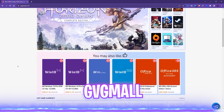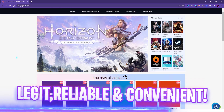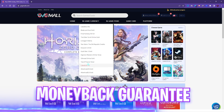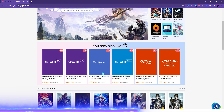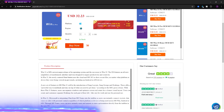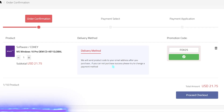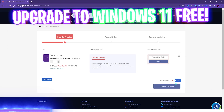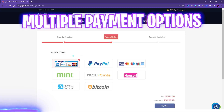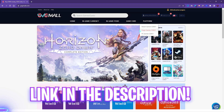Before moving ahead, I'd like to introduce you to GVG Mall, a store that fulfills all your digital needs for games and gift cards. They offer a wide variety of digital keys for games and in-game currency. You can find Steam, Origin, PC game gift cards, and genuine Windows activation keys. Windows 10 is available for $21.75 on sale, and using my code FOX25 gets you an additional 25% off at just $16.31. Windows 11 is a free update. Multiple payment methods are available and you'll receive your key by email within minutes.